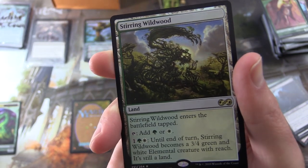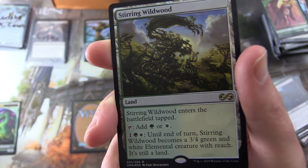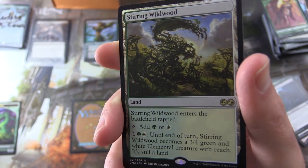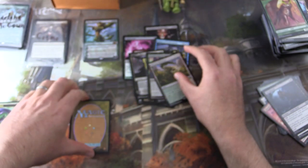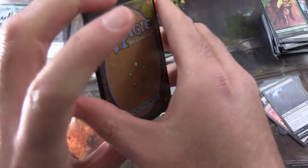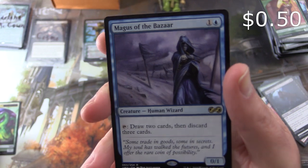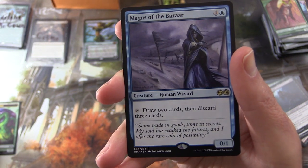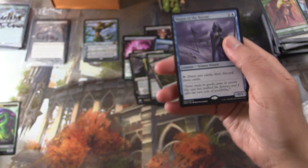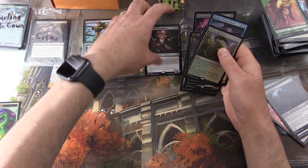We shouldn't complain too much about a foil rare. And finally, your rare is Magus of the Bazaar — Creature Human Wizard, 0/1 for 2. Tap: draw two cards, then discard three cards. So there we are, Cosmo — thank you for being a patron.